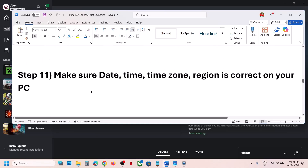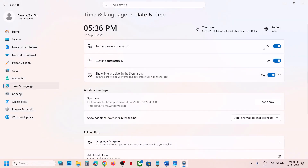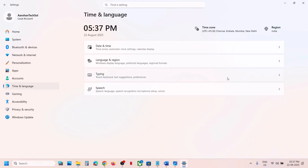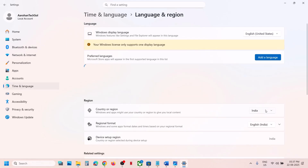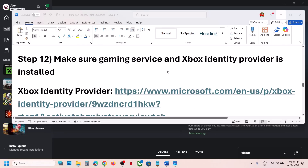If still not working, make sure the date, time, and time zone are correct on your computer. Right-click the date and time at the bottom right, click 'Adjust date and time', and make sure 'Set time zone automatically' and 'Set time automatically' are both turned on. Then click sync now. Once sync is done, go to Time and Language and make sure your correct country is selected. Then check again.